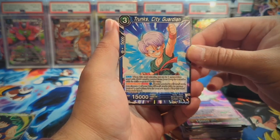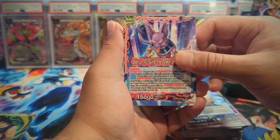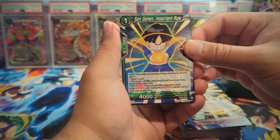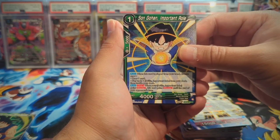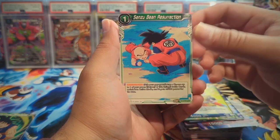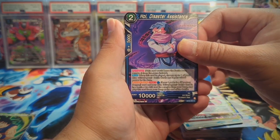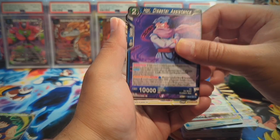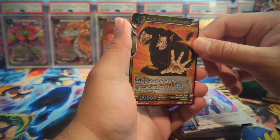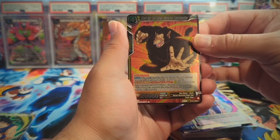I'm going through these a little bit slower because I just want to check out the arts - this is my first time opening. Just seeing it in person is a little bit different. We have Son Gohan Important Role, Minosha - that looks cool, Sensu Bean, Whis. I don't like Hoi - trash character. Turles. I don't like the reverse rare foiling on the rares. I guess you don't get commons and uncommons as foil anymore, it's just rares.